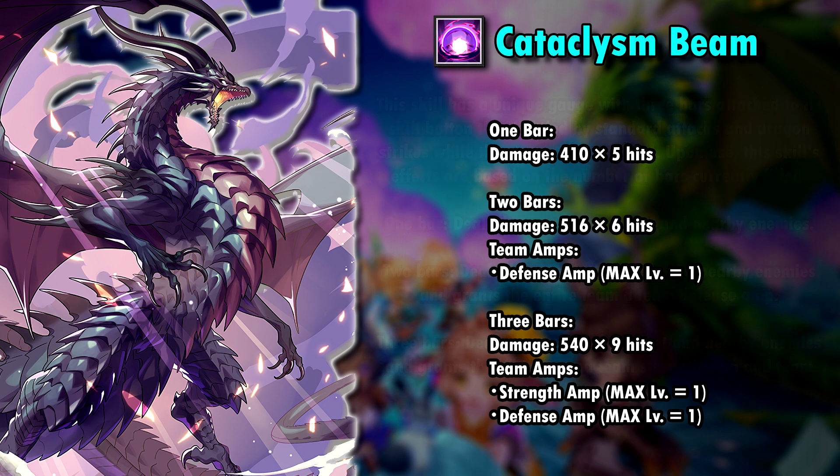With two bars, it deals 6 hits of 516%, totaling up to 3096% damage. It also grants a team defense amp. With three bars — oh boy — he is a nuke. He deals 9 hits of 540% damage each, which means it can deal 4860% damage. It also grants a team defense amp and a team strength amp.